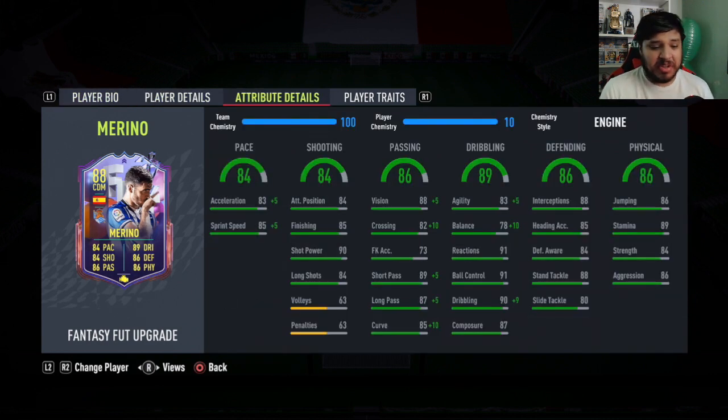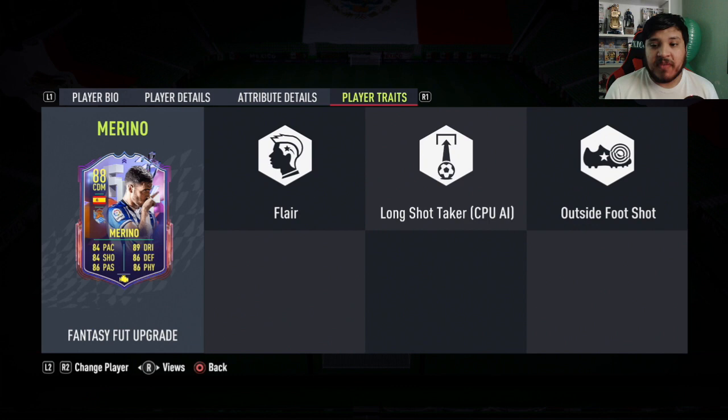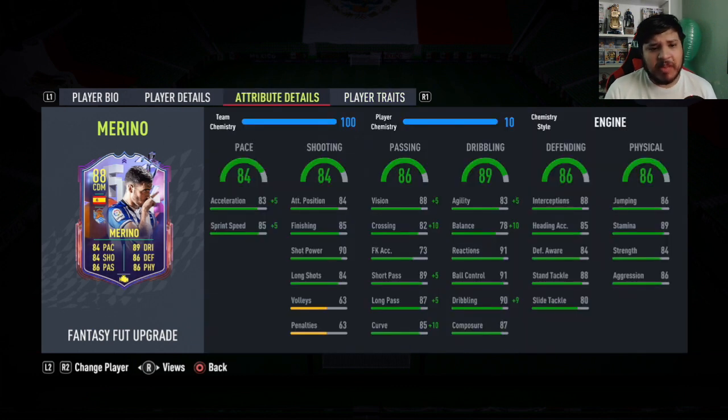In games he has nice pace, pretty good shooting, very good shot power, decent finishing, okay long shots, very nice passing, very nice dribbling stats, and very good defensive and physical stats as well. Flare and outside the foot are his traits.